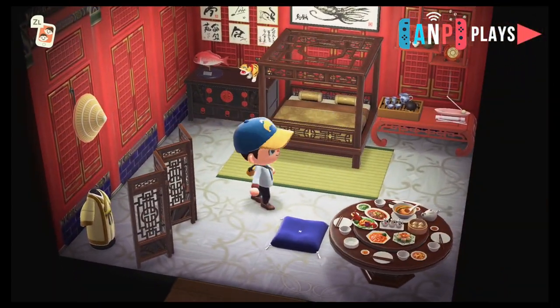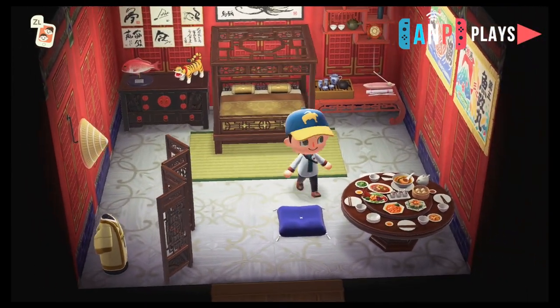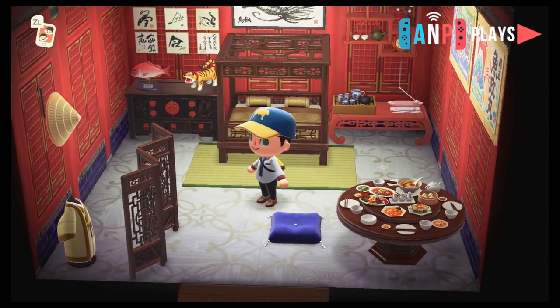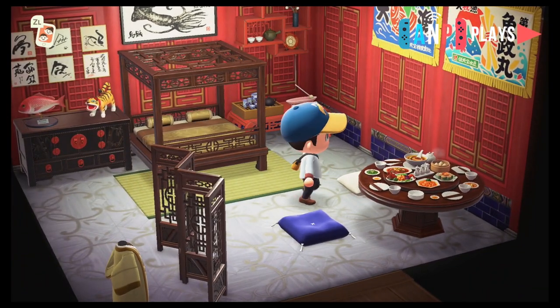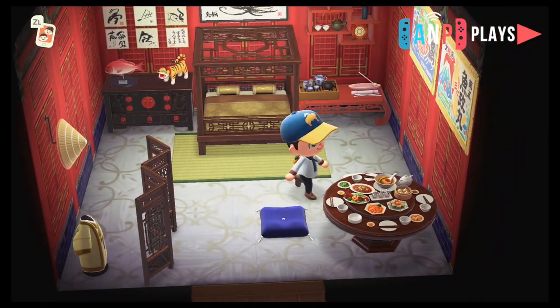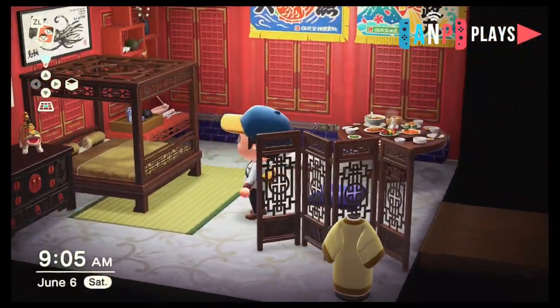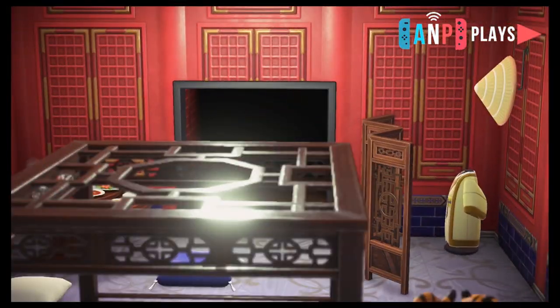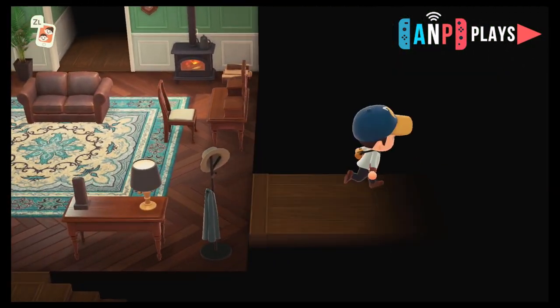I've got six imperial pieces plus the imperial wall — that's seven. I've got the tatami mat flooring, and I like this white gold-trim wooden flooring; I think it goes well. I haven't found the imperial flooring yet. I kind of love all the eastern-influenced items in this game — I just like that aesthetic a lot.